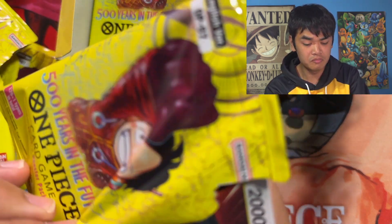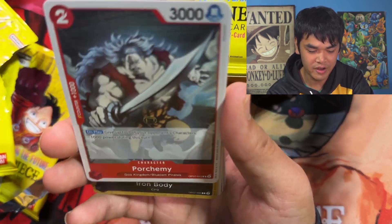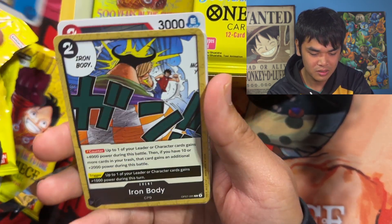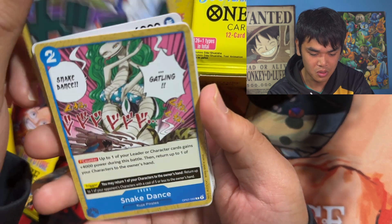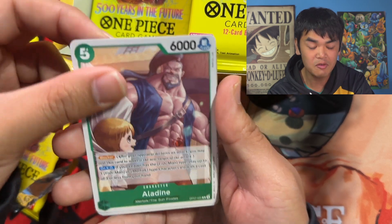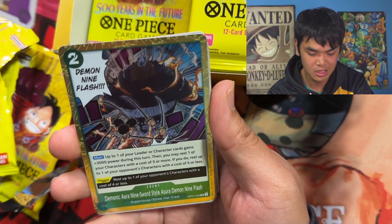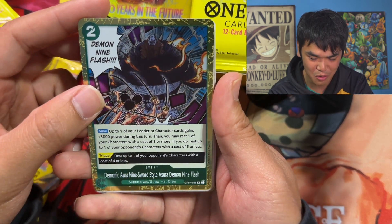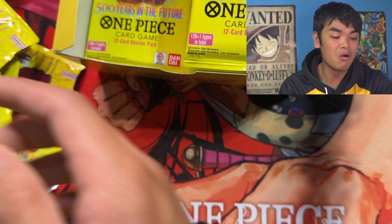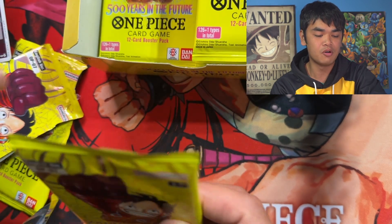We got another SR — the Fox leader. We're getting all the SRs out of the way. I've not played the Foxy leader yet. I bet she would be good in the Foxy deck — I don't know if she's leader lock or anything. Maybe if you use her in another purple deck... but it looks like no one uses her. I get distracted very easily, especially when I'm looking at this cool shiny cardboard.